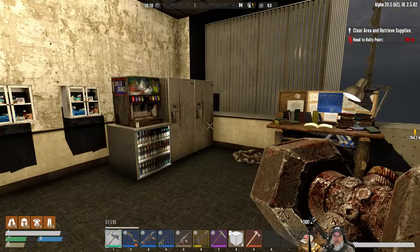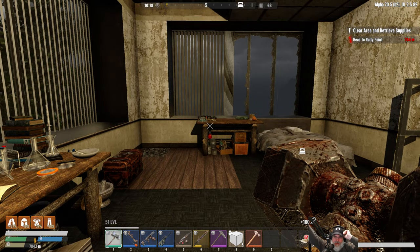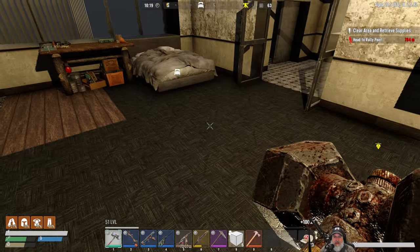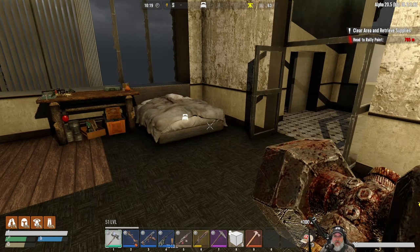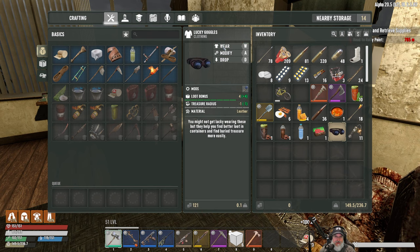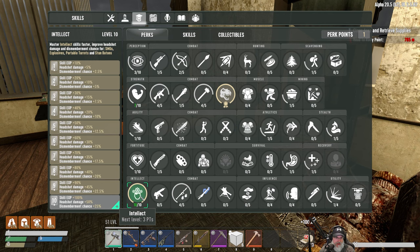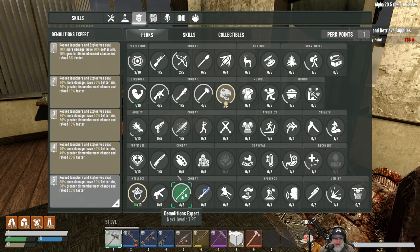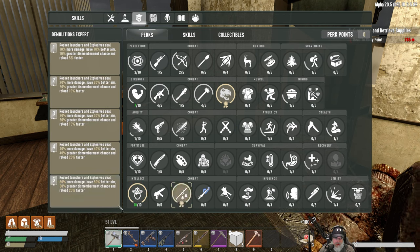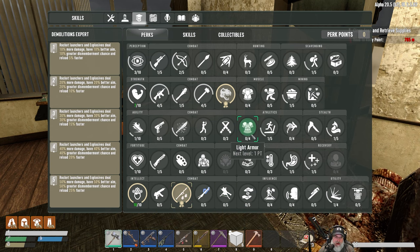Welcome back everybody to Undead Legacy - I'm An Old Guy Gaming. In this episode we're going to go out and do the next trader quest, but a couple things I have to update you on first. We have a perk point, and we're at effective level 10, so we're going to put the final point into Demolitions Expert. Make sure we wear our nerdies during horde night so we can get maximum demolition.